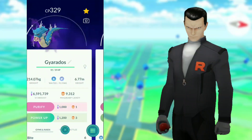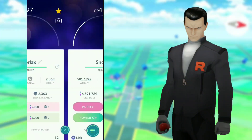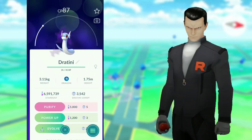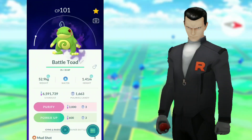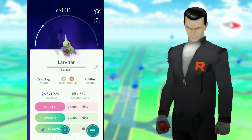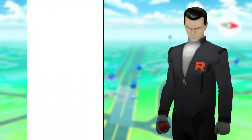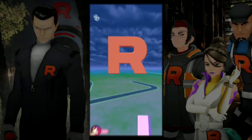Gyarados is also going to be 1,000 Stardust as well. I do have that Shadow Lapras — I believe that's the only one I've found up to this point because I don't really fight the Grunts all too often. The Crobat line is still going to be 1,000 even if you evolve it up. You have the Wobbuffet — it's pretty pricey. I'm never going to purify that Shadow Shiny Scizor. Larvitar is going to be 5,000 — pretty expensive. Mudkip is going to be 3,000. You pick and choose. You're probably going to want to go with the 1,000 ones if you're trying to spend the least amount of Stardust. It can add up, and the reward for that specific task once you complete it is only 1,000 Stardust, which is not that much at all.